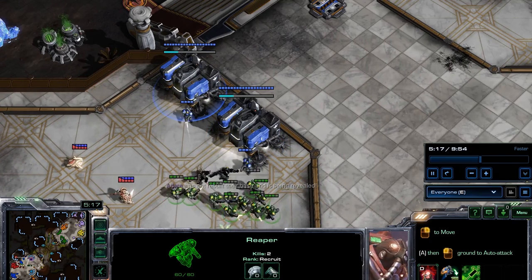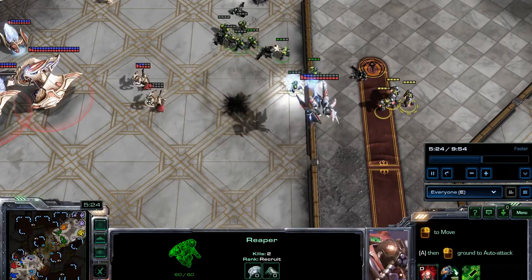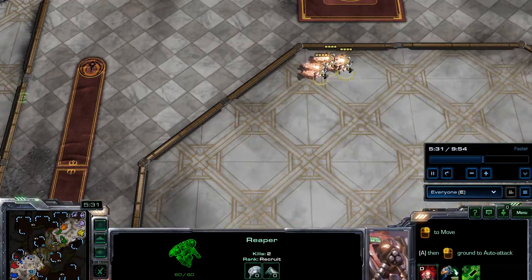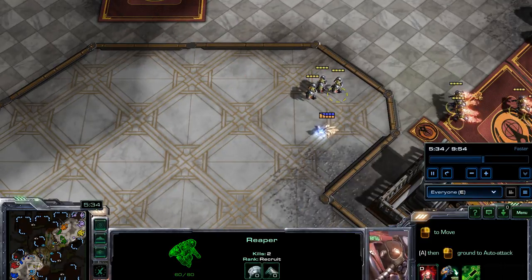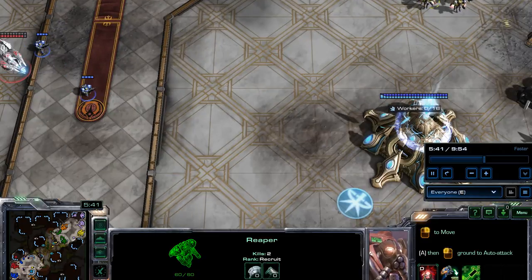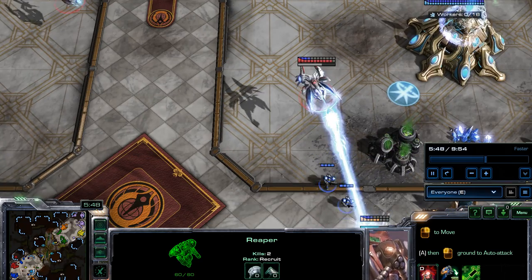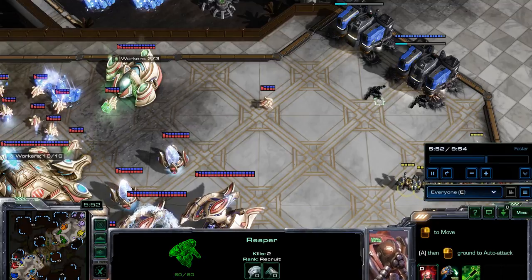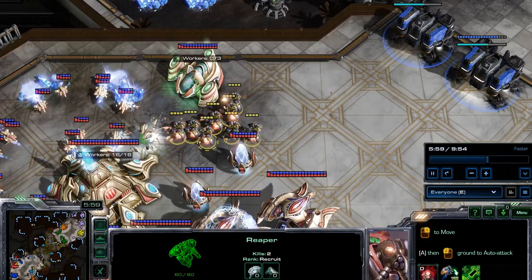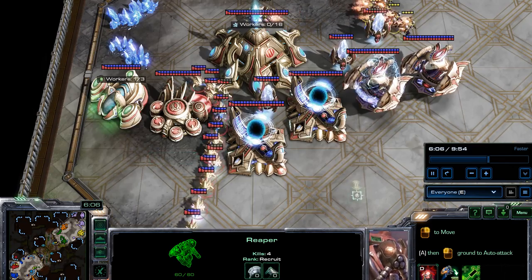There's his barracks — he's trying. There are my nine reapers. I see him going that way, so I'm going to go in and take out some of his probes — maybe even all of them. He tries to run away.